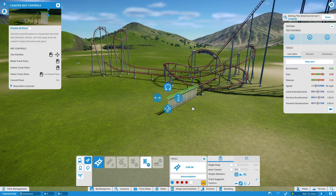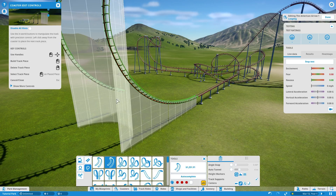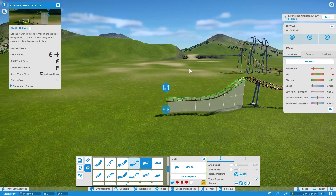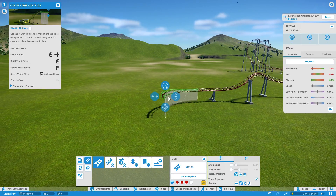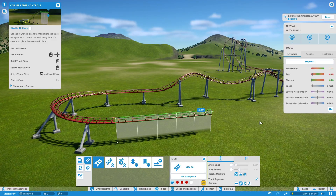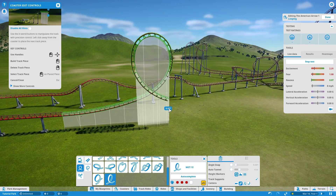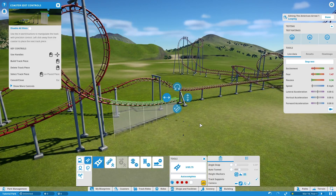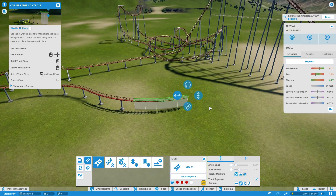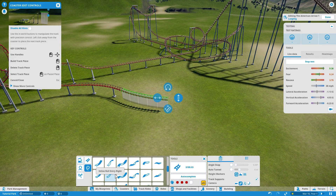Turn right into a corkscrew. And you always want to watch — the fear was a little high there, so you're going to want to get lower fear here. What always works is if you do heartland rolls, just go a little bit. And then you're going to want to start bringing it back around into the station. This is a fairly big ride, you know.